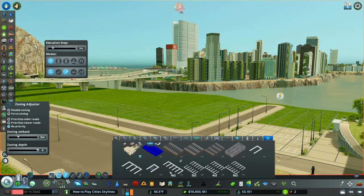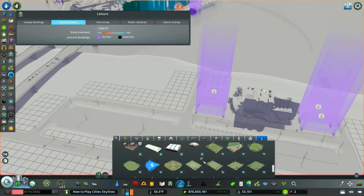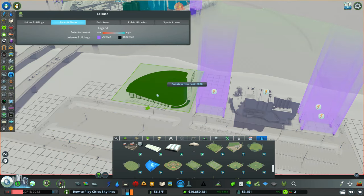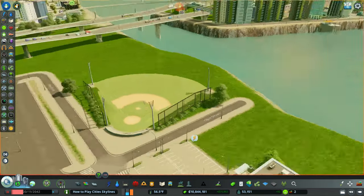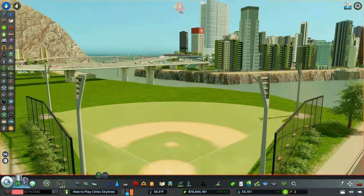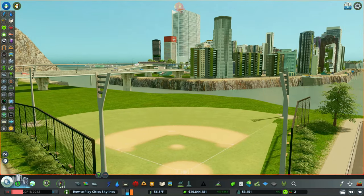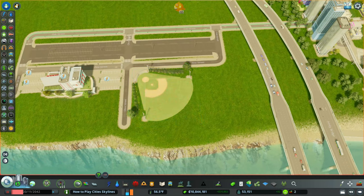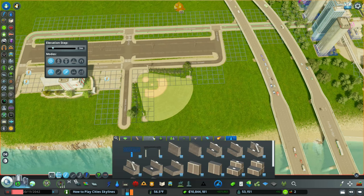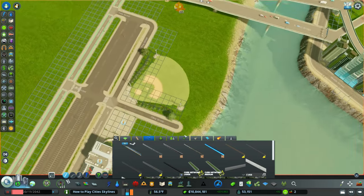I'm placing the baseball field first. I chose the single amateur baseball field and placed it right here. What's really cool is the background — there's Palm Island, and I figured the outfield would look amazing with that view behind it, whether you're a player or a fan. Let me know in the comments if you like that angle.